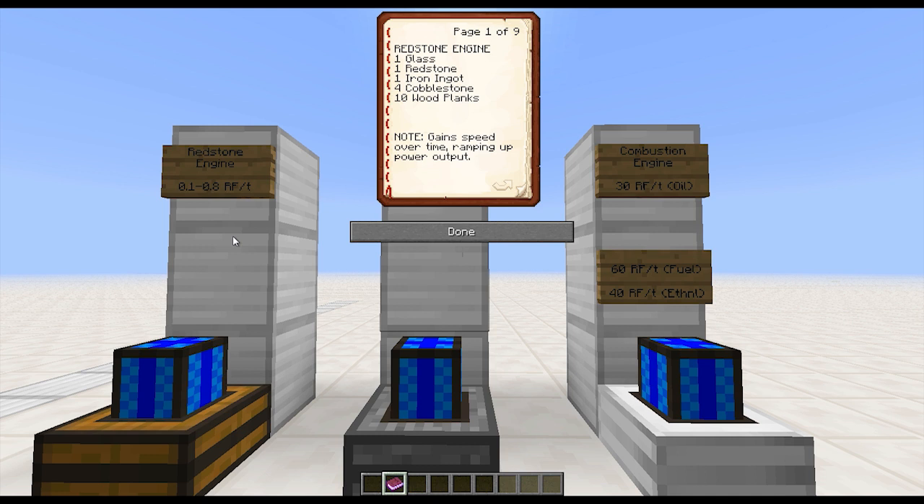The redstone engine is dirt cheap — four cobblestone, ten wood planks, one piece of glass, one redstone, one iron ingot. Honestly, if you were unscrupulous enough or had enough room, you could just make a couple of rooms of these. 200 of these would equal 160 RF per tick, and that would be just barely over three stacks of redstone, three stacks of iron ingots, and you'd have power forever, pretty much.